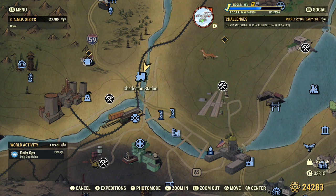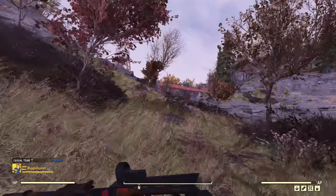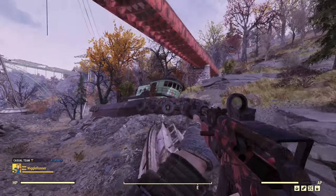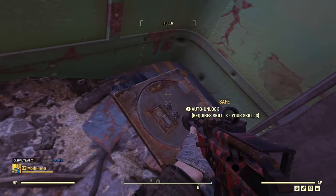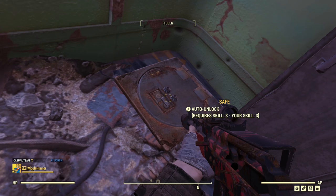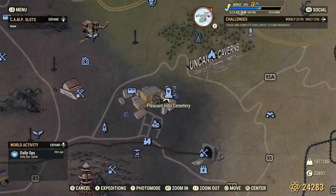For this next one, start at Charleston Station and head to where the tracks cross over where there used to be water. Turn around from the fast travel point and run in that direction — you can see the red bridge. We're headed underneath it to the big green boat, not the white one. Go to the top part of the boat and inside there's a floor safe — level three. This one I had to check many times before I found any plans. Last time I finally found a plan for knuckles.